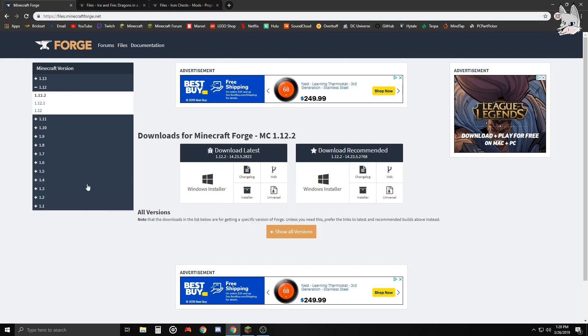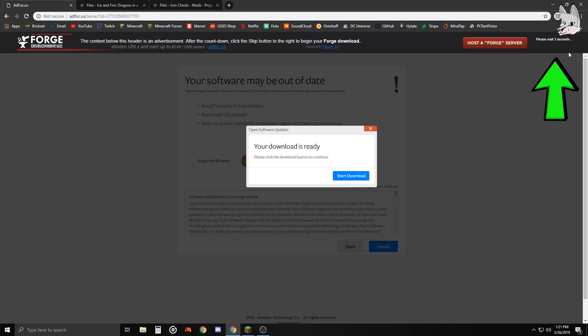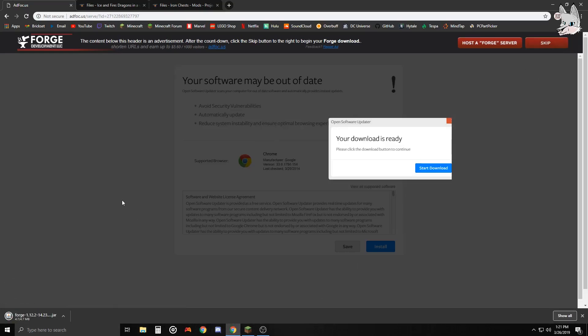Once you're here, you're gonna want to find the version of Minecraft you want mods for. I'm gonna stick to 1.12 because the mods I'm doing today are for that version. It should work exactly the same for 1.13, 1.8, 1.9, 1.10, 1.11, or really any version from about 1.7 and up. Where it says 'download latest' or 'recommended', I'm gonna do recommended. Click the installer button, wait about five seconds for the skip button to appear in the top corner, click skip, and your download will start.